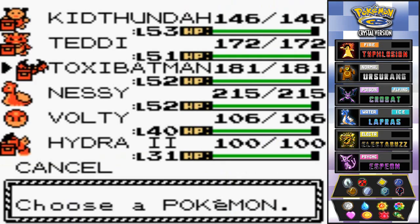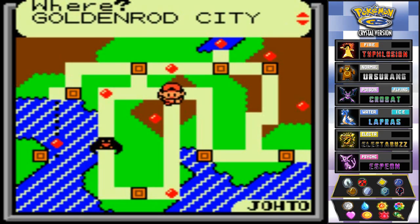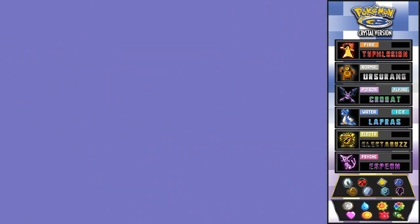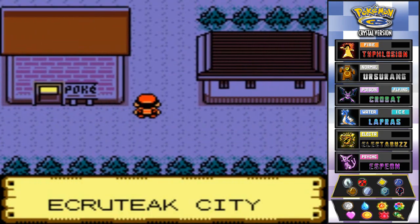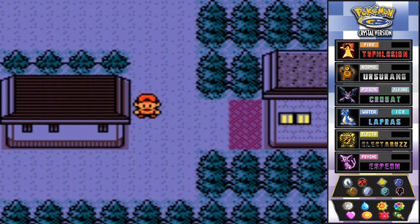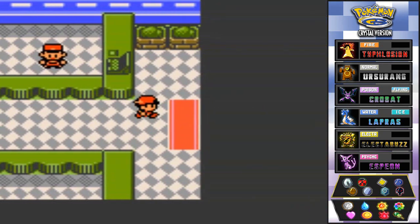We're going to be flying all the way to Ecruteak City and we're going to be hitting every single room of Mount Mortar. Now remember there are three entrances. What you need over there is a Pokemon that knows Surf, Strength, Waterfall, and possibly Rock Smash.